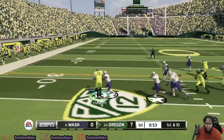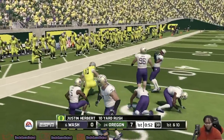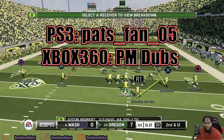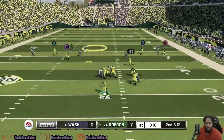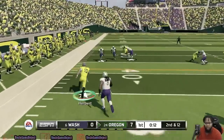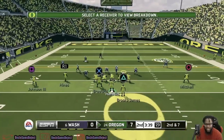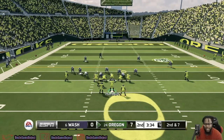Herbert hits his receiver who is stiff-arming defenders. This roster file is a lot more up-to-date — I'll put it on screen if you missed the video about downloading new rosters. Herbert's back looking for an open receiver; nobody's open so he uses his legs, picks up the first — maybe a 16-yard rush. Oregon is definitely threatening again. 2nd and 7. Let's get it.